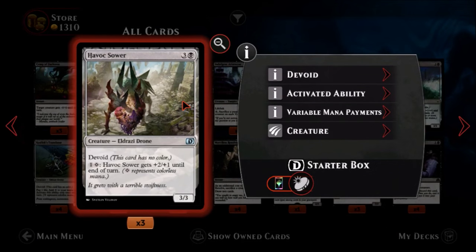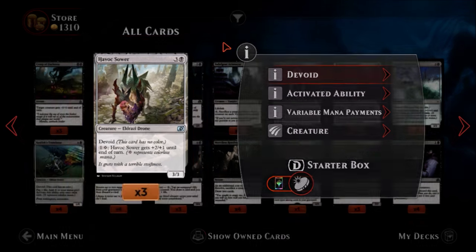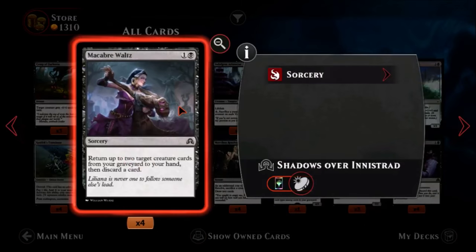Havoc Sower — one black, three colorless, an uncommon Eldrazi drone. It's a three-three for four mana, not that terrible. It has no color and for one colorless and one of any color, Havoc Sower gets plus two plus one until end of turn. You can make him into a five-four, which isn't too terrible. That makes it worth the price of admission.